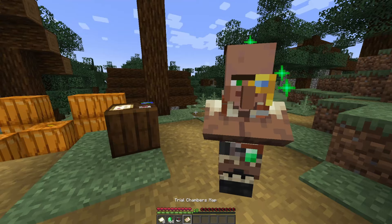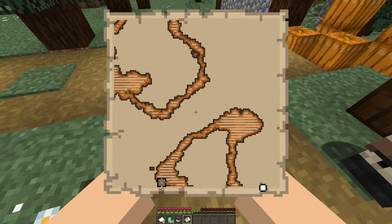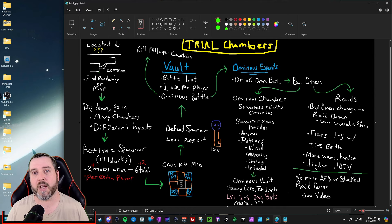If you don't find them randomly, you can find them via a map. Go to a cartographer — you can buy a map from the cartographer and when you open it up it will take you to the closest trial chamber. Keep in mind though, if you want to find another one you have to buy another map, go kind of far away from that trial chamber, open it up, and hopefully it'll direct you to another one. When you find the trial chamber, you dig down — there's no above-ground entrance so you just plop right into one.